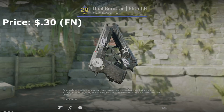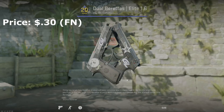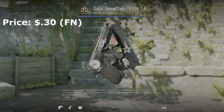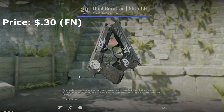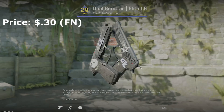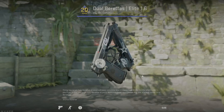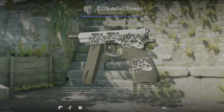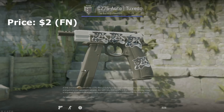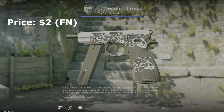For the dual berettas, there aren't many good options. The elite 1.6 kind of looks like the vanilla skin, but it's really cheap — less than a dollar. I put some cheap white stickers from opening Paris capsules on it and it looks pretty good. I don't really use the dualies, but this is a good option for a black and white inventory. For the CZ, the black and white tuxedo is the best skin — only a couple bucks in minimal wear or factory new, looks really good. It's a perfect fit and really cheap to have just in case you are a CZ enjoyer.